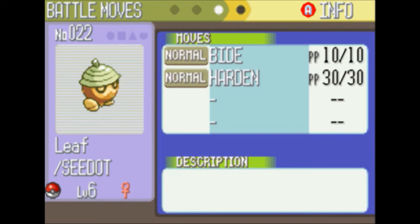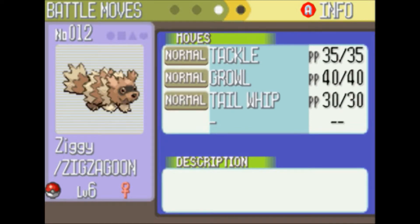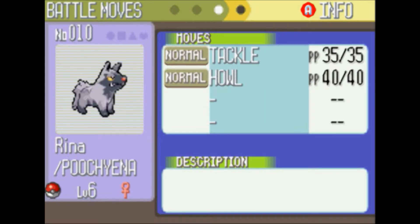Leif has the moves Bide and Harden, which aren't the greatest, but c'est la vie. Then up on Route 103 we caught Ziggy the Zigzagoon, who came with the moves Tackle and Growl, and during training she learned Tail Whip. This is all in addition to Rina, our Poochyena, who learned the move Howl during training and of course has Tackle.